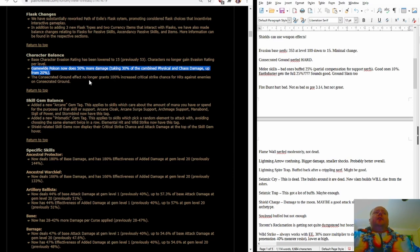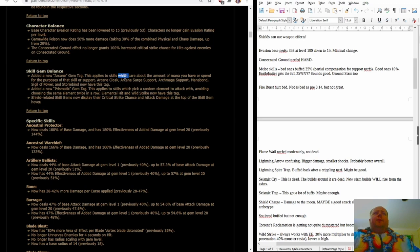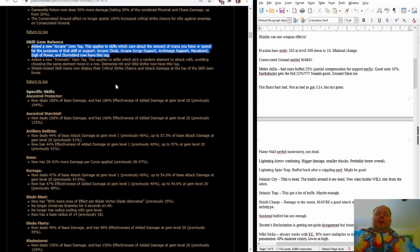Consecrated Ground has been absolutely and utterly nerfed into a non-thing. The Bottle Faith Flask is still good — it's been nerfed but is still good. But otherwise, Consecrated Ground is just not a thing now.